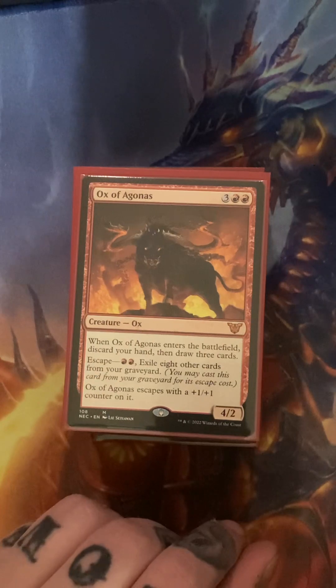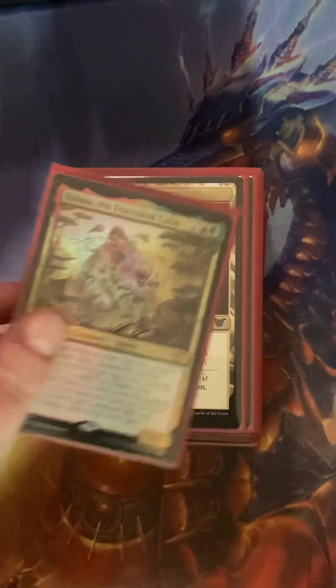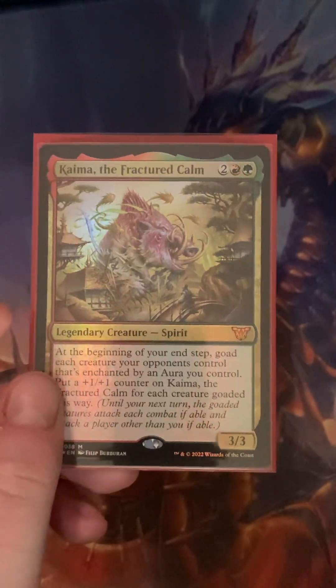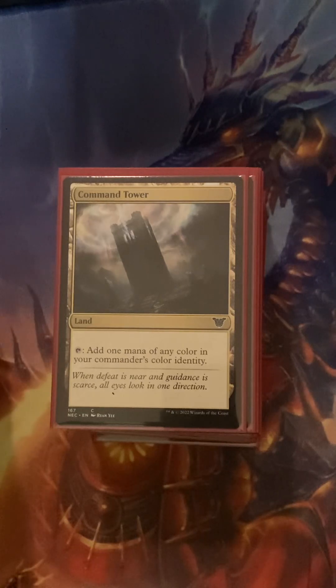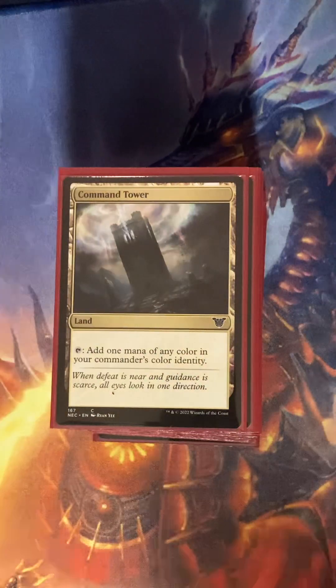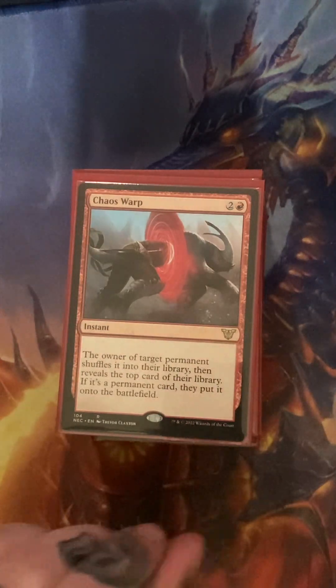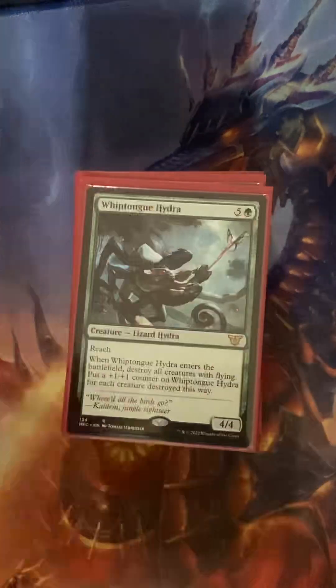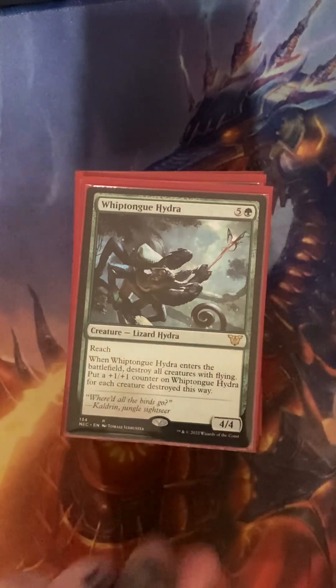Ox of Agonis. This is another Legendary that you can use as Commander, but it won't play well with the cards that are already in here. So you'd have to kind of revamp the whole deck. Because this deck does a lot of counters — plus one plus ones. Sorry guys, this is a big counter deck.